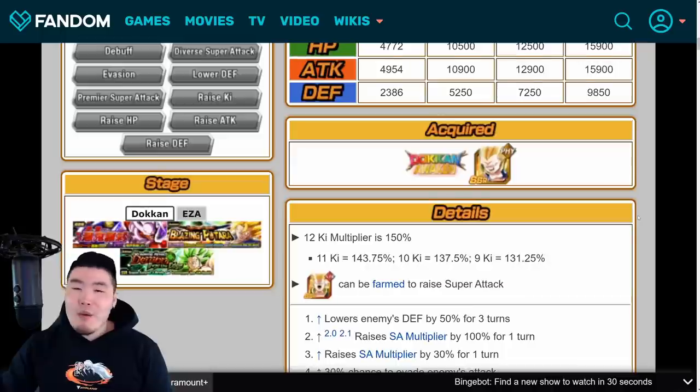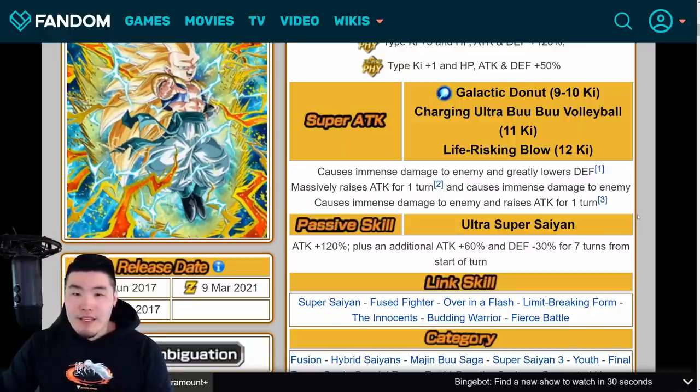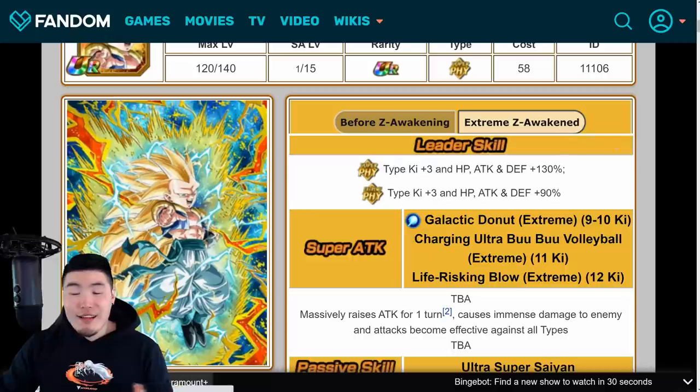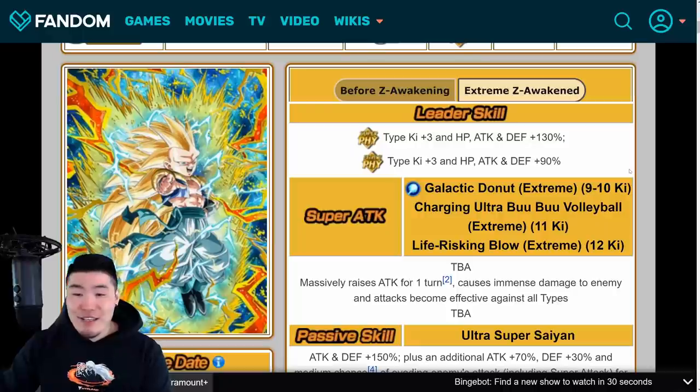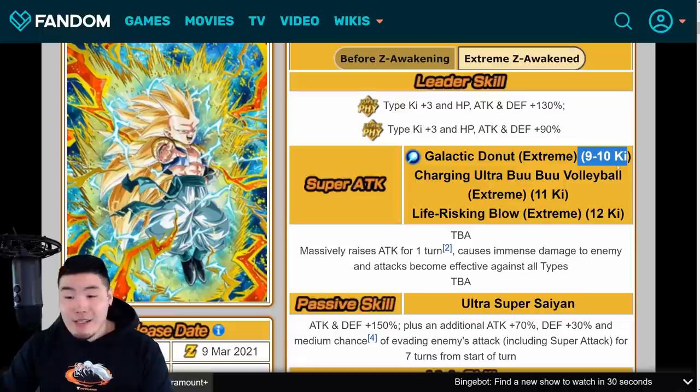So obviously when it came to the Extreme Z Awakening we were looking for them to give him more defensive capabilities. I wouldn't even have been upset if he didn't get any more attack and just got straight up extra defense. But they did pretty much everything I could have asked for and a little bit more. Moving on to the EZA details, his leader skill is going to be Super PHY types Ki +3, HP, Attack and Defense +130%, or Extreme PHY types Ki +3, HP, Attack and Defense +90%.